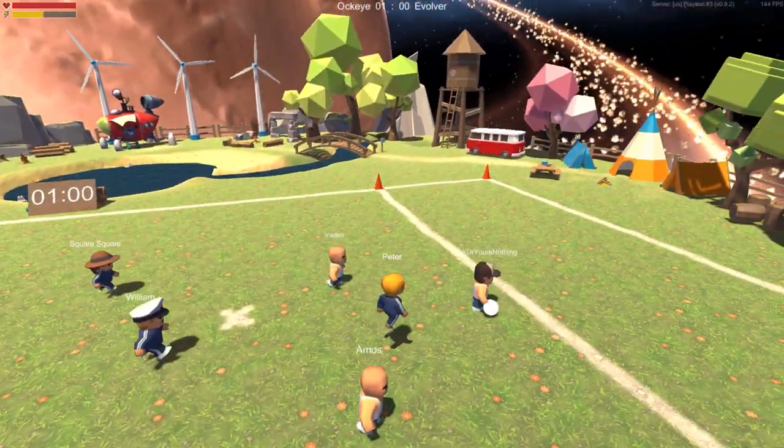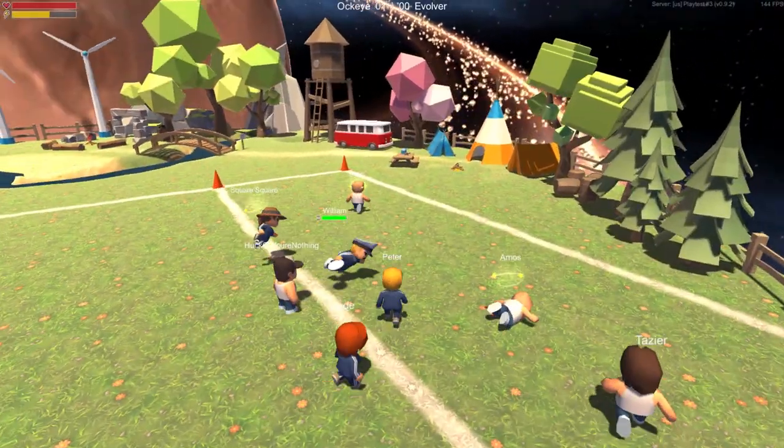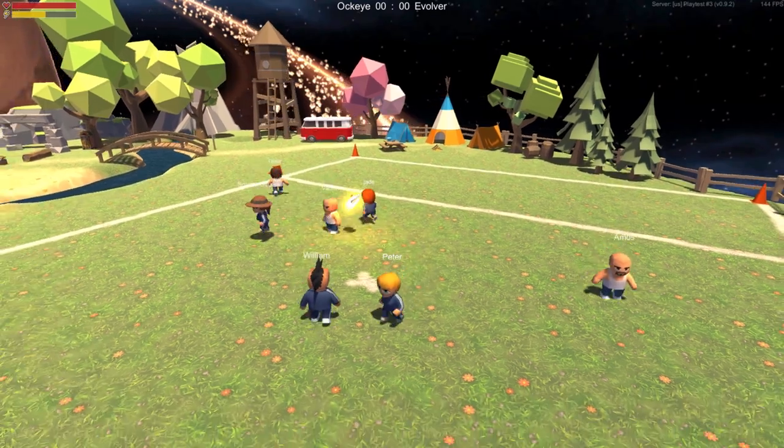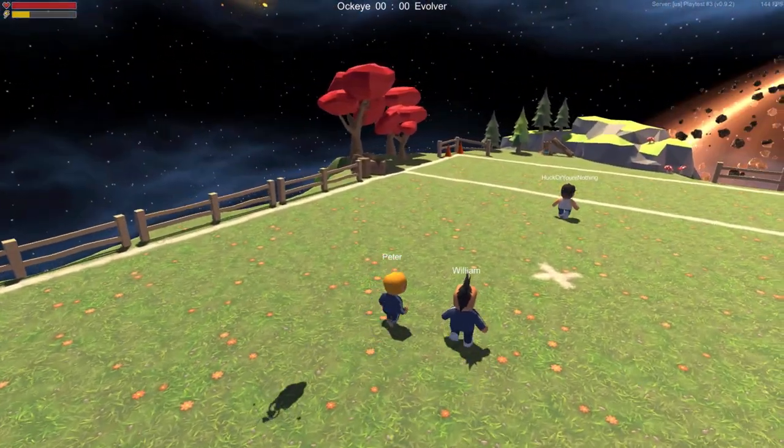If an opponent is blocking you, you'll need to pass it backwards or swing it wide to avoid them hand-blocking you. If two opponents are near you, you'll gain an advantage to hammer the Frisbee over everyone.